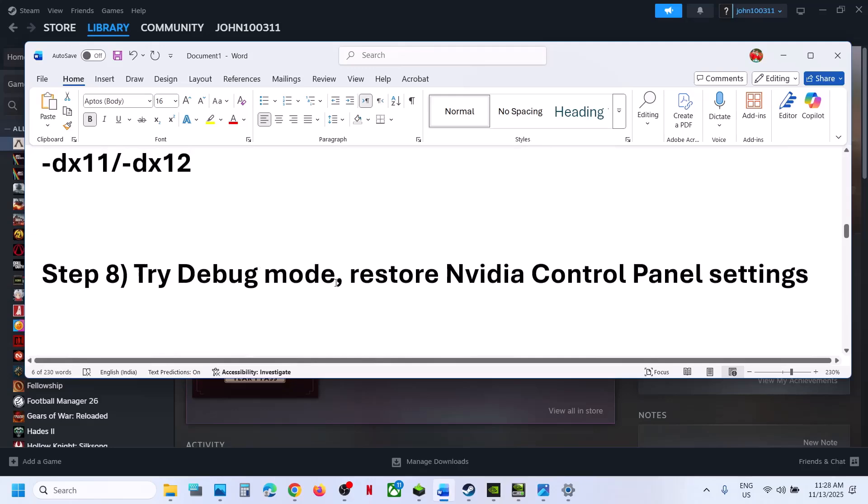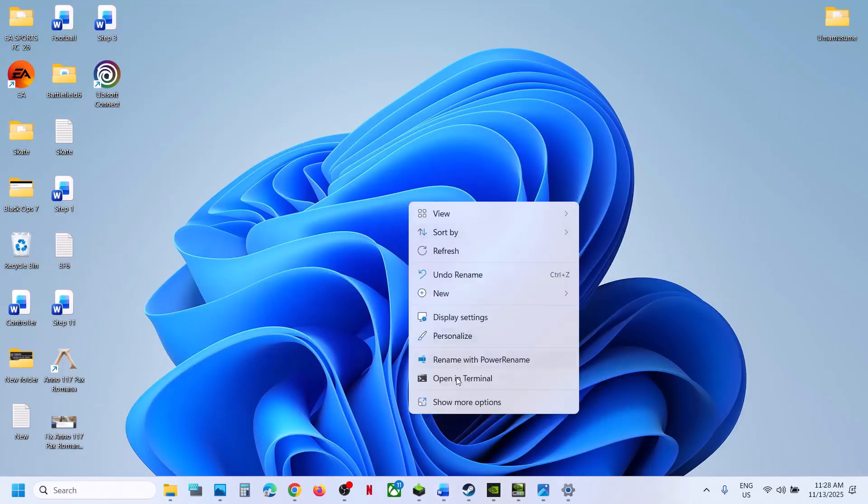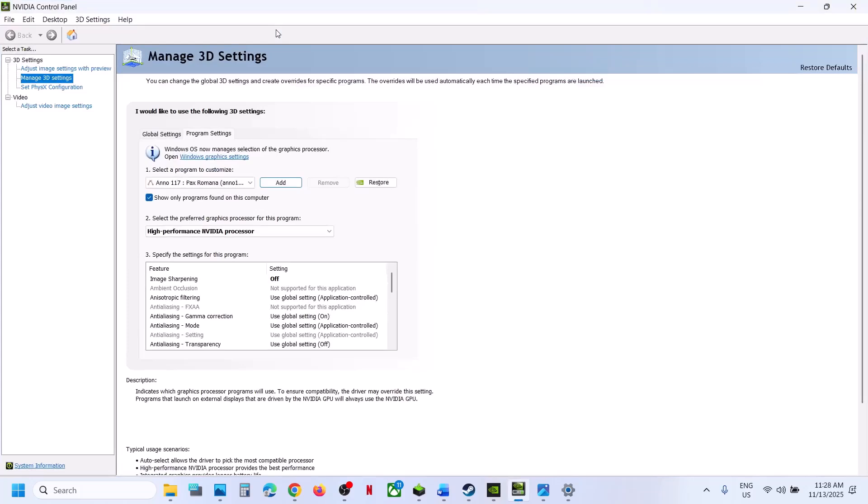The next step is to try Debug Mode in NVIDIA Control Panel. Right-click on the desktop, Show More Options, go to NVIDIA Control Panel, then go to the Help option and put a check on Debug Mode. Once checked, relaunch the game.